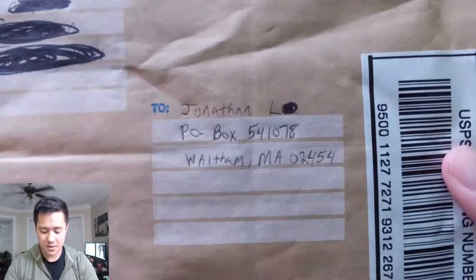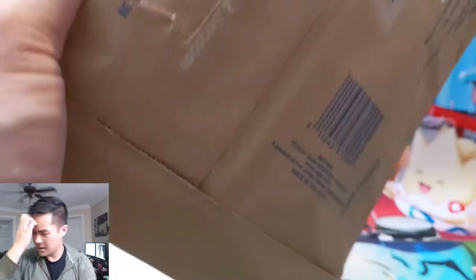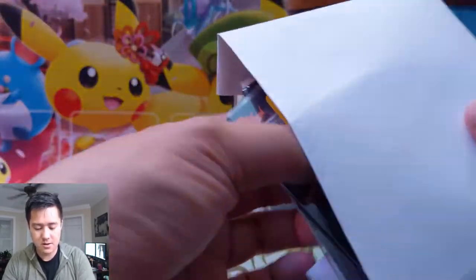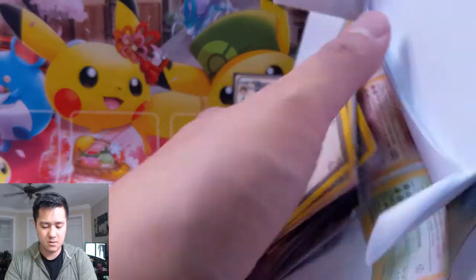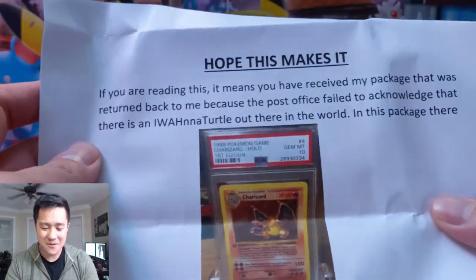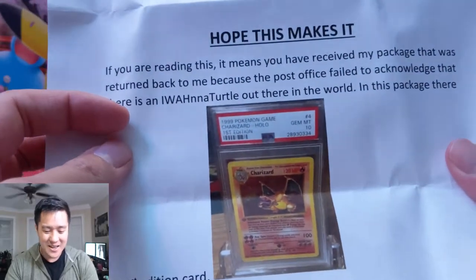If you ever want to send us something, the P.O. box address is always in our description — you can address it to Jonathan L. if you want, or I Want A Turtle. Almost knocked the mic over — that would have been terrible! Eric did say we could read the message out loud. There's a bunch of stuff in here. Oh, Bill from the base set — seemed like a pretty broken card, just a straight-up draw two. Let's see what's going on here.